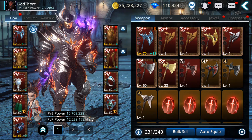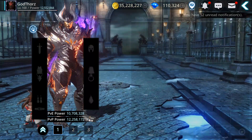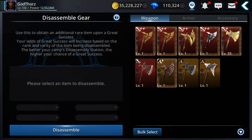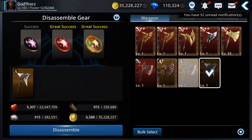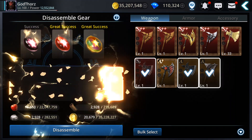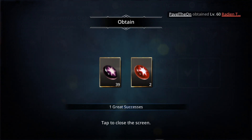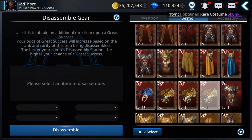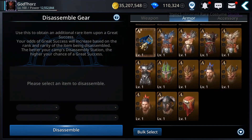I'm gonna try to disassemble some gear so I can get the materials for gear morphing. I got this S weapon — let's see what we get. Oh wow, only one and I didn't get what I needed.